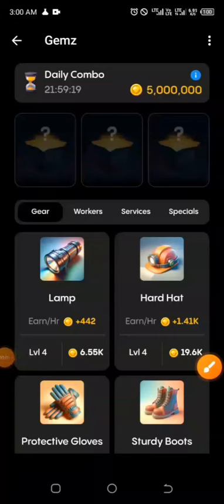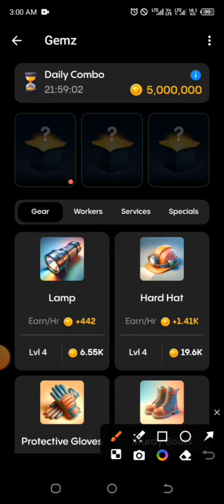Welcome to this channel for the games daily combo for today, the 29th of June. Kindly like, share, and subscribe to this channel. The first item for today is under the gear section, which is the lamp.